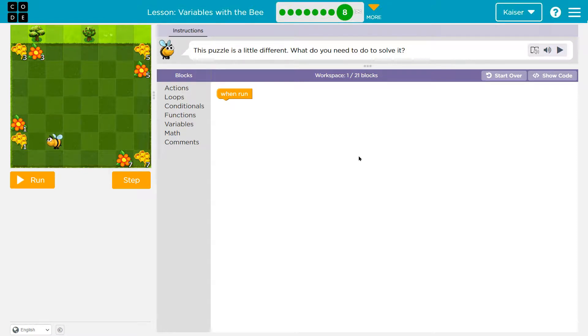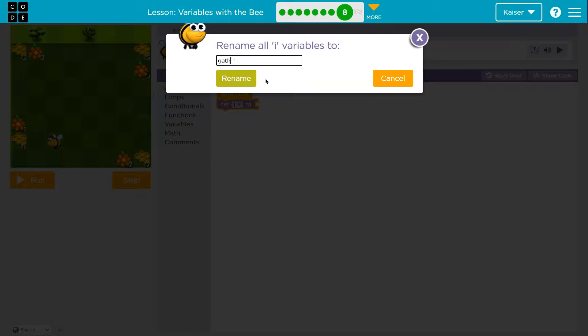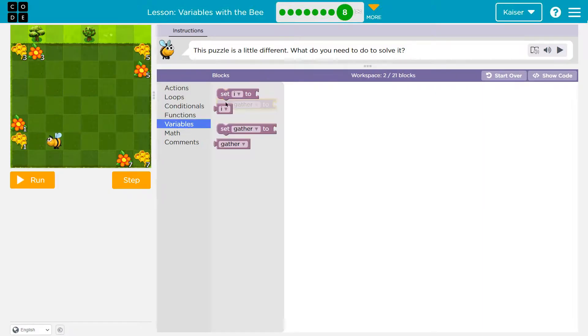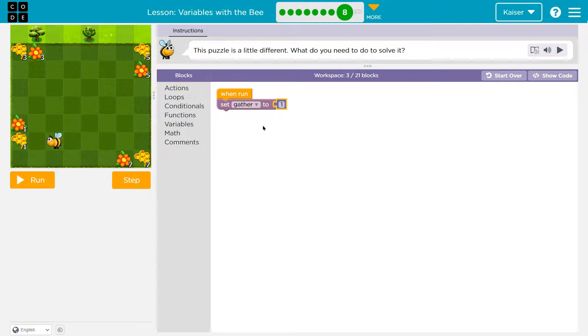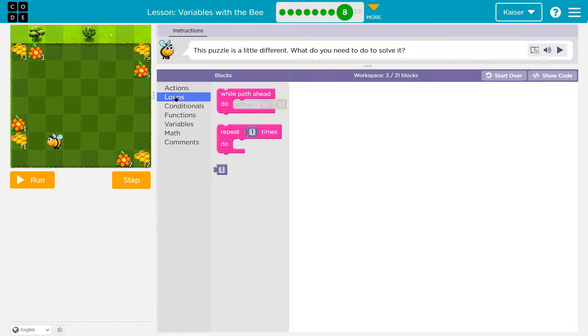Let's see what we've got here. They start us with one, then three, then five, then seven. So I'm going to start with a variable equal to one, since there's a one here. Now, how many times do I move forward? Looks like two, but...